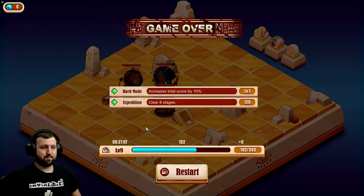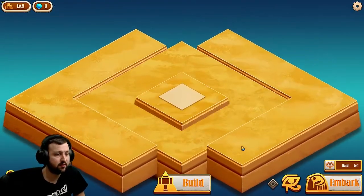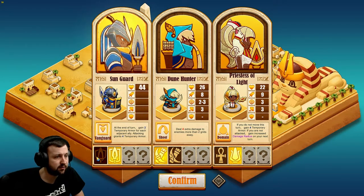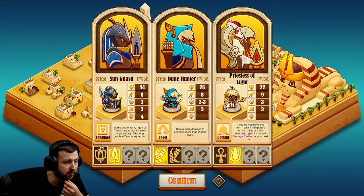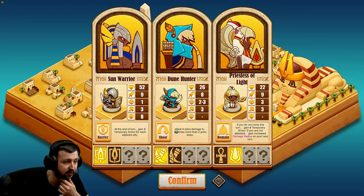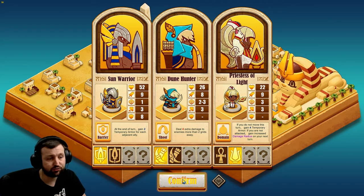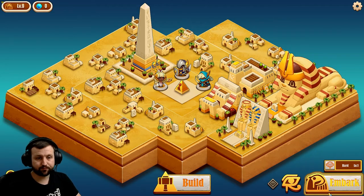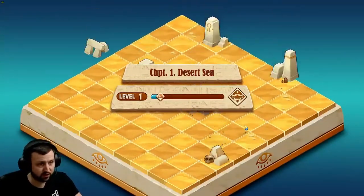Damn. Did we get anything? Can we build anything? No, we didn't unlock anything to build with. Is the Sun Warrior better? This guy has that extra range but the Sun Warrior has 4 more armor, 8 more health, and an extra attack. I do like the Priestess of Light and the Dune Hunter is good. Chapter 1 Hard Mode again.